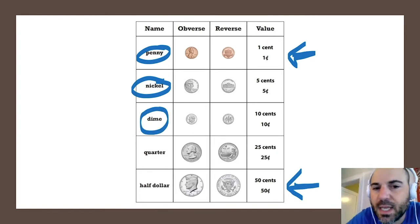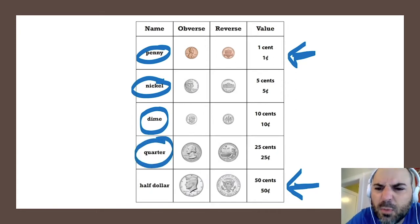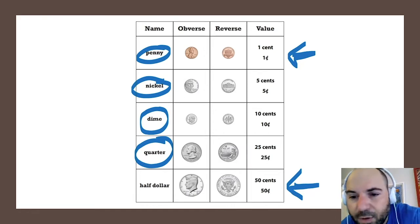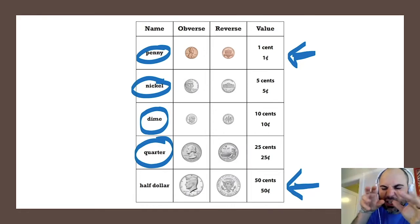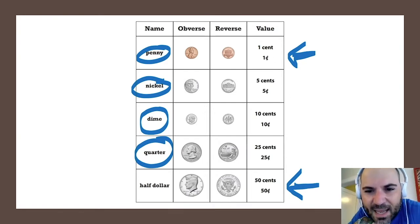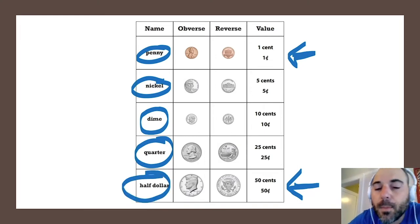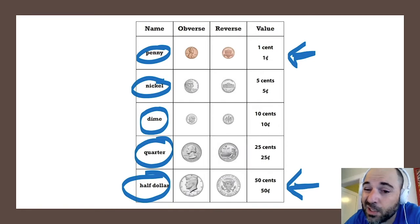Dimes are worth ten cents. Quarters — which I bet a lot of us are familiar with because we use quarters a lot out in the world, like at the arcade, or those little prize machines at the grocery store. And finally, half dollars — they're kind of unusual and rare, but half of a dollar is 50 cents.